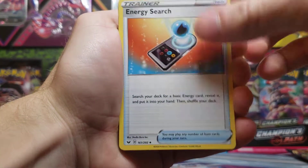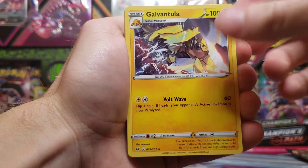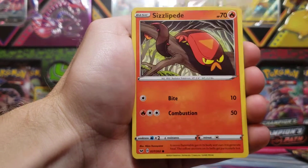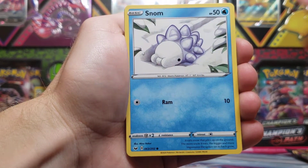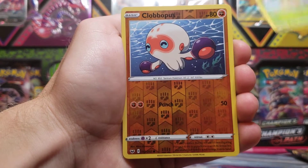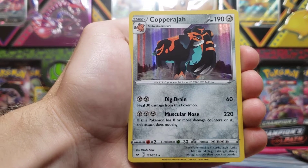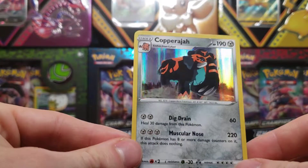Psychic-type energy, Energy Search, Quick Ball — pretty good trainer card there — Galvantula, Rookidee, Sizzlipede, Snom, Mawile, Glaceon, Clobbopus Reverse Holo — just a common — and a Copperajah holo foil card.